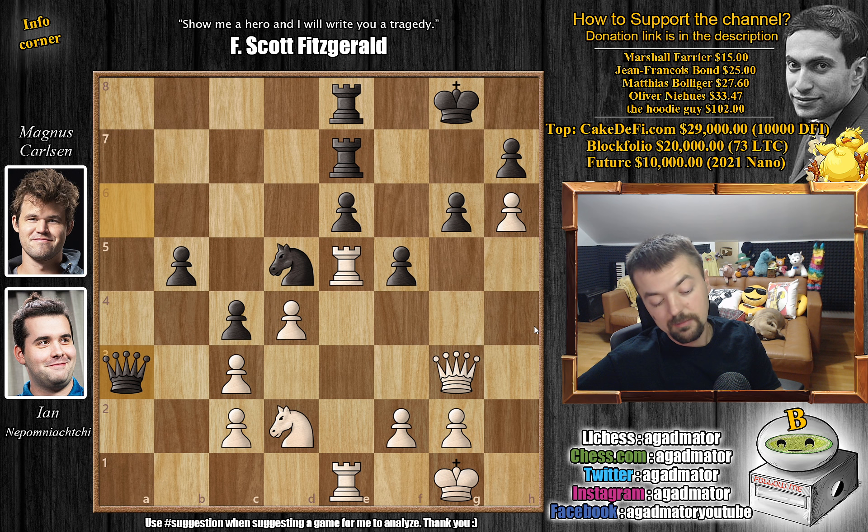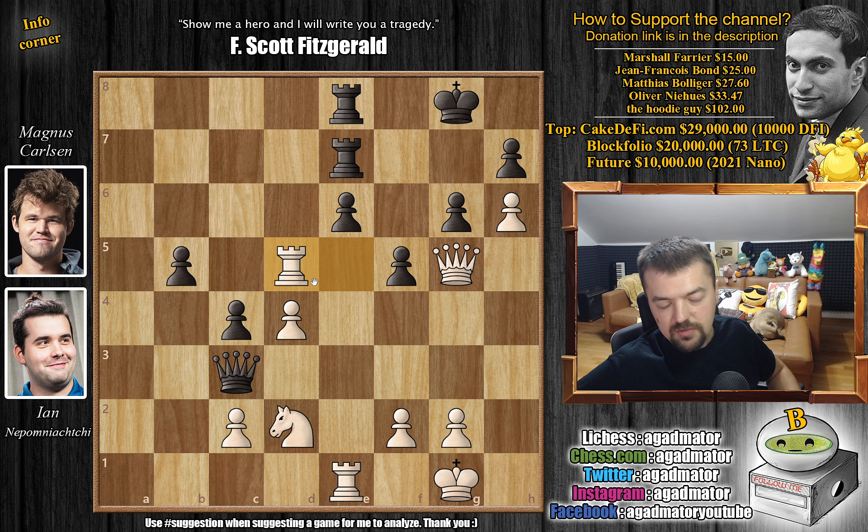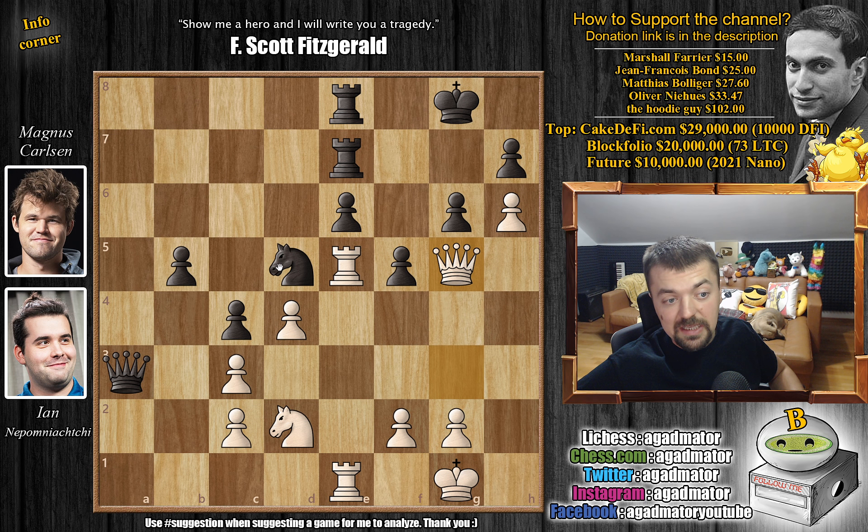But again, this is a blitz game — no one is expecting anyone to find such things in blitz. So queen G5 by Nepo. Now knight captures on C3. Queen captures loses by force, because now the queen attacks the rook — rook captures on D5 wins on the spot. So first knight captures on C3; Magnus now wins this pawn. Maybe he can play B4, B3, create a passed pawn and win the game this way.